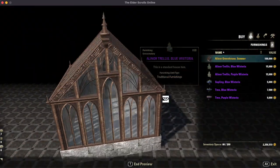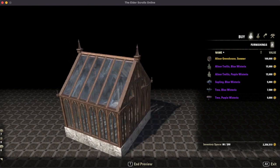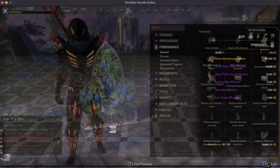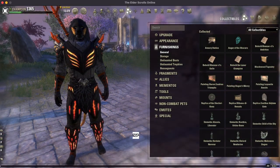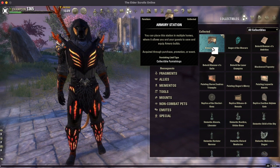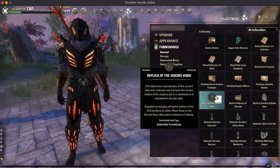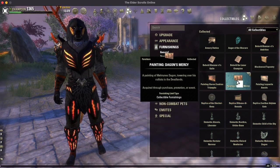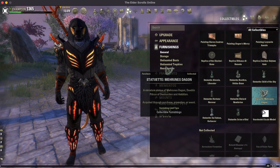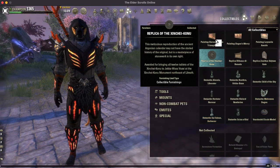As you can see from the video, I loved that greenhouse — which was very expensive — and I basically bought everything he had for sale this week. The collectibles furnishings are furnishing items which have certain special features. They're not found in your inventory but instead in your collectibles menu, and thus they don't take up any backpack space. Once acquired by one character, they can be accessed by all the characters on your account. These are things like the armory station or house guests.